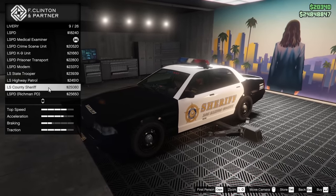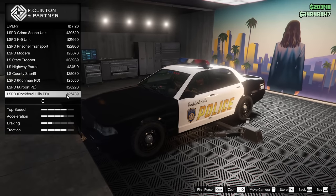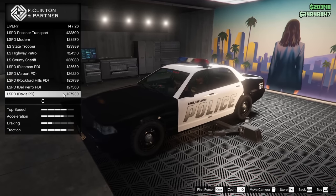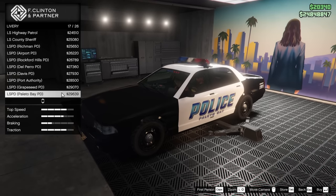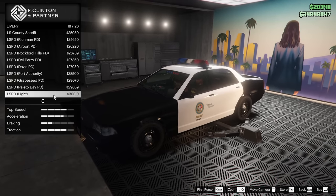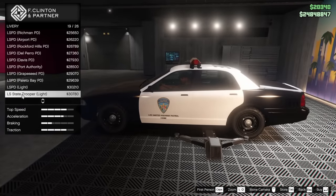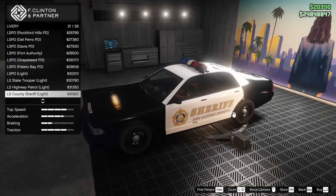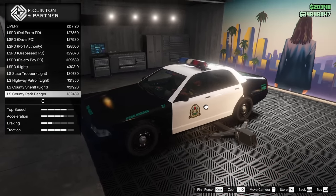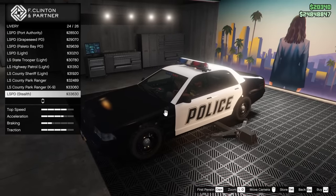We've got the County Sheriff, the Richmond PD, Airport PD, Rockford Hills PD, Del Perro PD, Davis PD, Port Authority, Grape Seed PD, Polito Bay PD. We've got the Light LSPD, which is pretty cool — LS State Trooper Light as well, Highway Patrol Light, Sheriff Light. We have the County Park Ranger as well, really sweet, and we've got that in a canine version too.